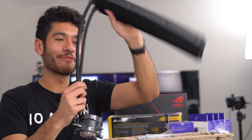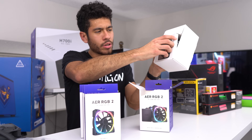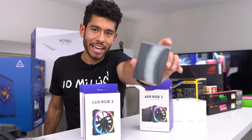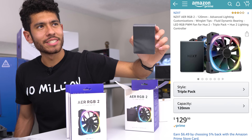The Kraken x72 comes with three fans, an AMD mounting kit, cables, and a small lighting controller that can be mounted on an SSD cage. It's going to be on display in the front of the case — and I think I'm going to vinyl wrap it too, which looks pretty cool.